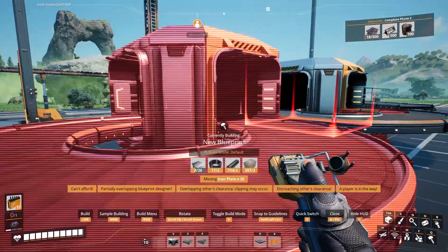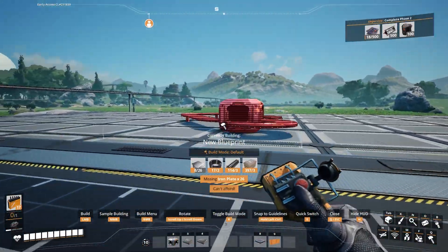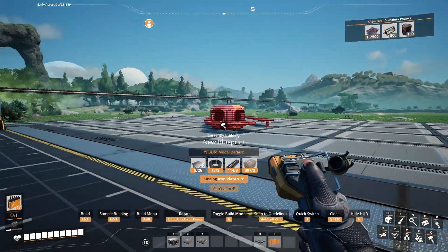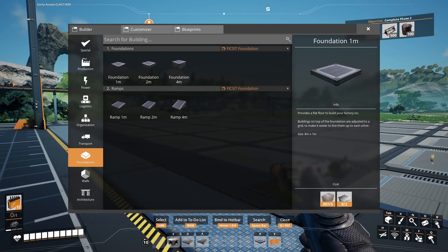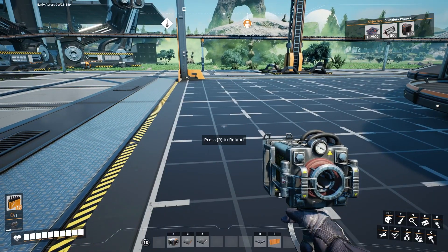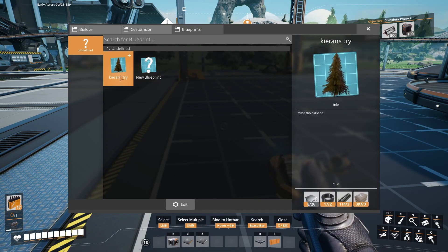Blueprints — where is that? Oh, look at that. At the top. So what happens? I've only — oh yeah, look, there it is. I mean, I definitely saved it. Oh wait, I need to actually hit save. So now if you press Q, go to Blueprints, you can see Kieran's try, and then a little description.